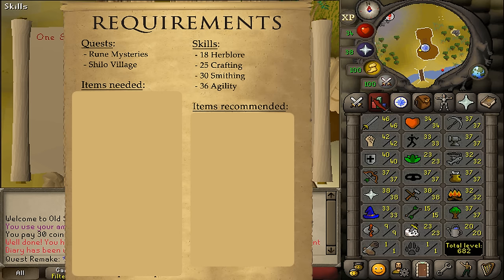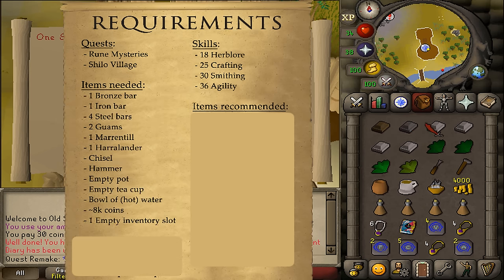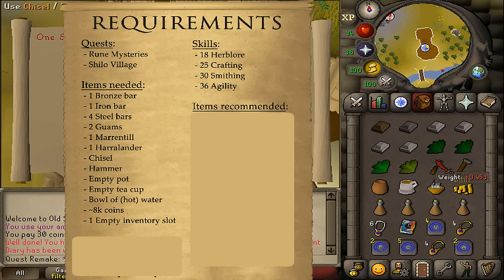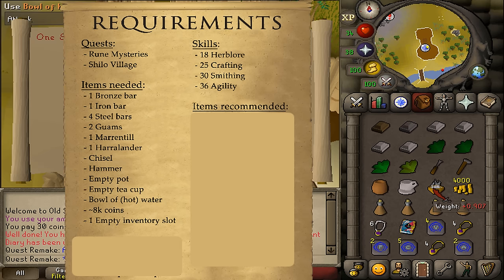The stat requirements are 18 Herblore, 25 Crafting, 30 Smithing, and 36 Agility. The required items are a bronze, iron, and four steel bars, two Guam herbs, one Marrentill, one Harralander, a chisel, a hammer, an empty pot, an empty tea cup, and a bowl of hot or cold water.